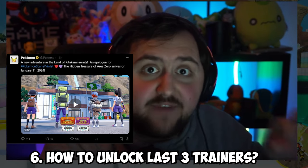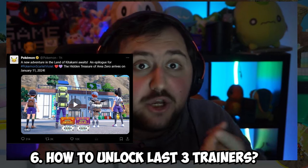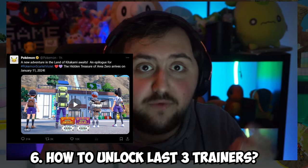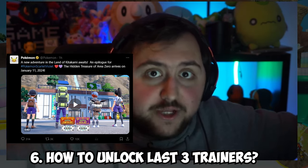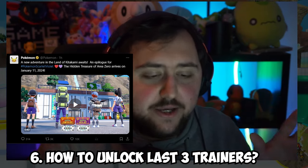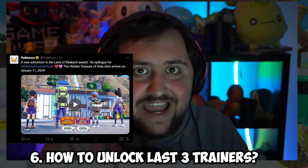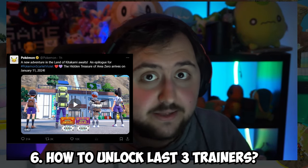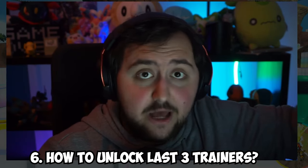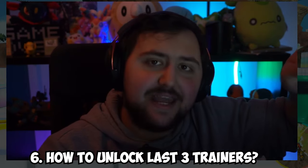Before that event comes out on January 11th, make sure you get gold borders on everyone, battle Serrano, get the King or Queen title from beating him, and complete all the golden borders on every other character — then you'll be ready whenever the event drops. Links to the Discord are down below if you want help with the quests. Thank you all for watching, I'll see you guys in the next one. Peace out.